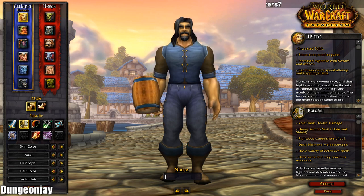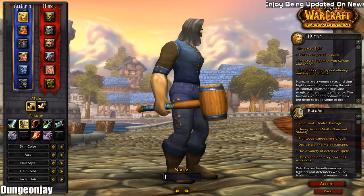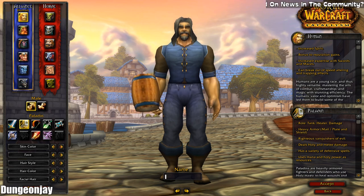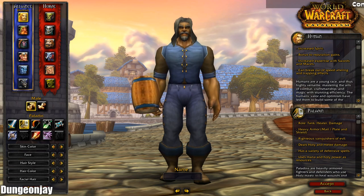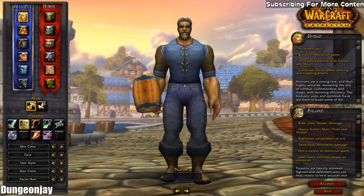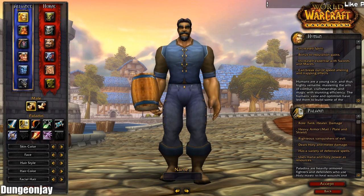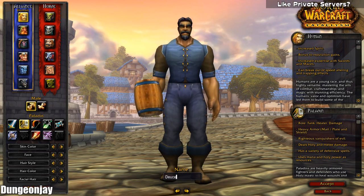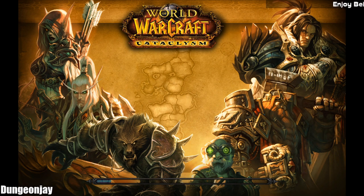Let's get that face a little bit younger, get the hair color towards something like that — I kind of dig that. Do something with the facial hair... no, that's pretty good. Skin color is pretty good, make it a little bit darker — there we go. And the hairstyle... pretty solid, looks a little bit older than I want. Yeah, that's pretty good. There we go, we'll make my character. I think I actually have some add-ons but I'm not exactly sure which ones. We're just going to go ahead and check out the starting area real quick.